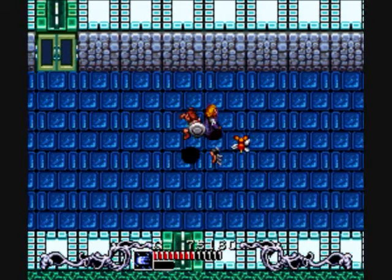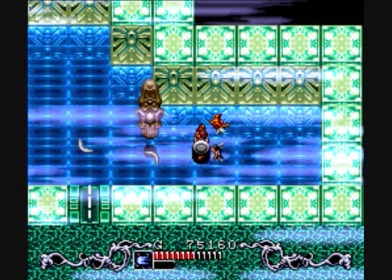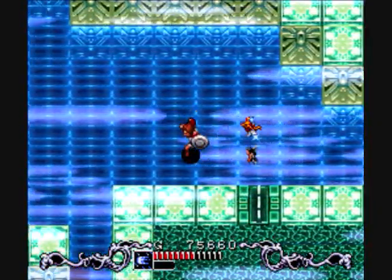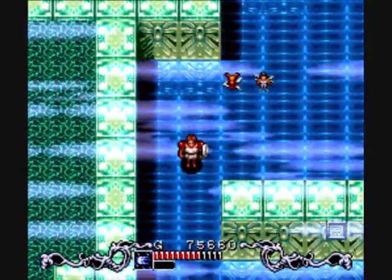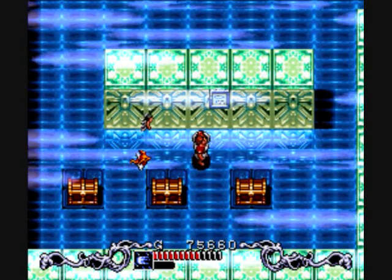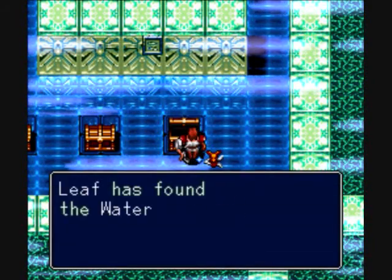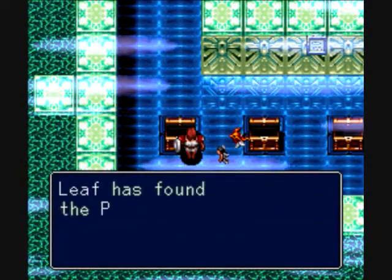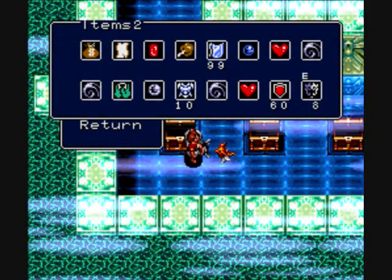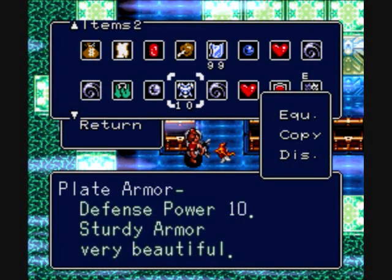Vanessa's the only one I can't find — where could she be? That was easy. Nothing up here. They just found the water air key, the battle shield, and plate armor. It's a good thing I didn't buy that other shield or that other armor. Sturdy armor — very beautiful. Defense power 10.